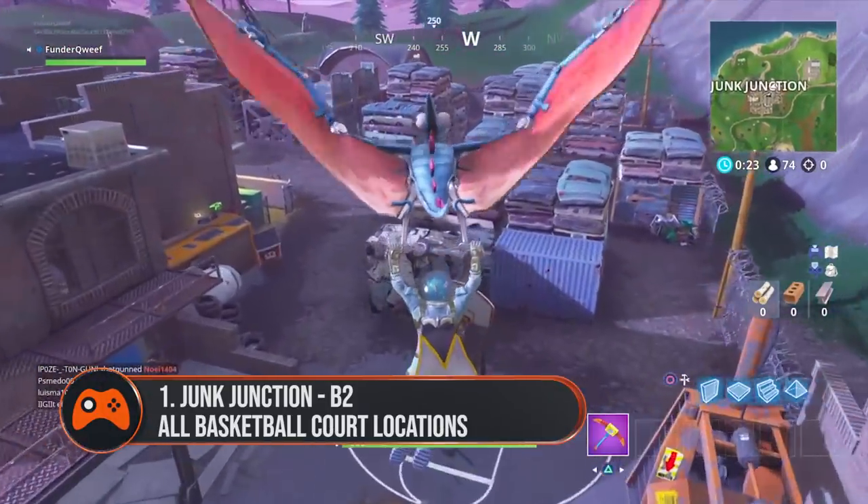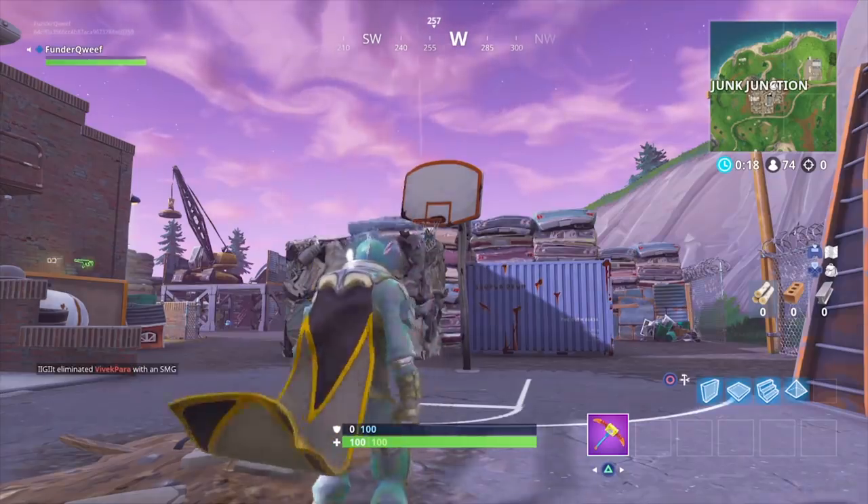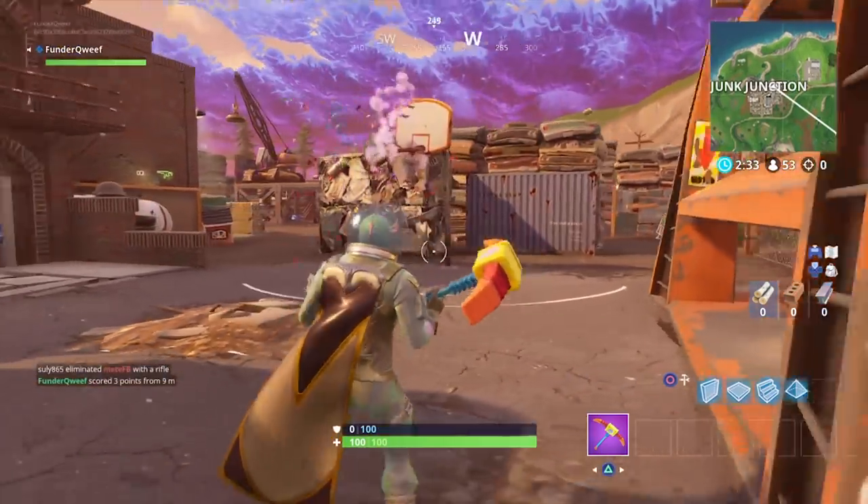First up is Junk Junction. You'll find a basketball court by the orange crusher in Junk Junction — well, half of one at least — but that single hoop is all you need to score, so take the shot.